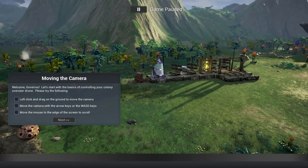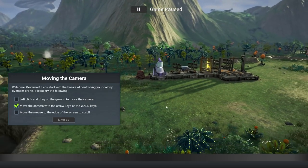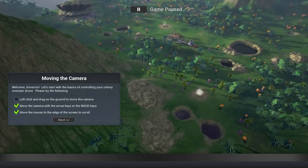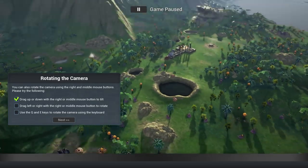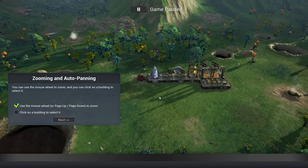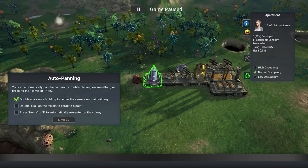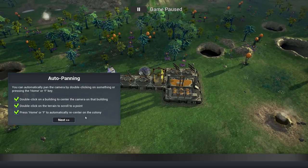My audio level is a little bit low. Anyway, moving the camera — that's kind of obvious. I'm using windowed mode so moving to the edge of the screen might be a little bit awkward. Rotating the camera, yep. Standard stuff, nothing unusual here. Click on a building to select it. Double click to center on the building, double click on the train to scroll to a point, or Home to re-center on the colony — got it.